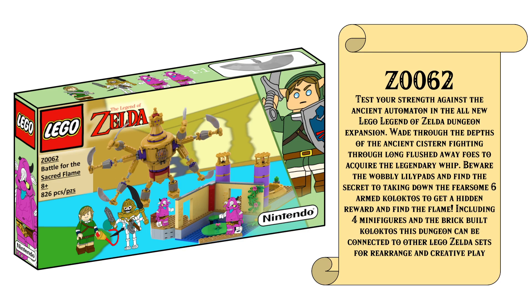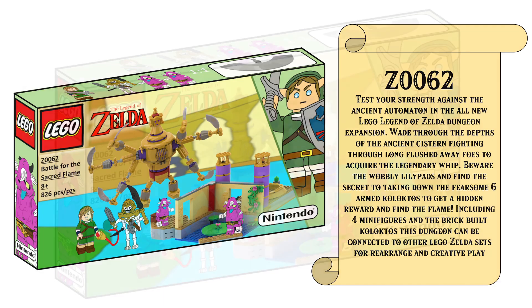Reading the description for today's set: test your strength against the ancient automaton in the all-new LEGO Legend of Zelda dungeon expansion. Traverse the depths of the Ancient Cistern, fight through long-flushed-away foes to acquire the legendary whip, beware the wobbly lily pads, find the secret to taking down the fearsome six-armed Koloctos to get a hidden reward and find the flame. All dungeon rooms can be rearranged and slotted into the ever-expanding dungeon builder system.